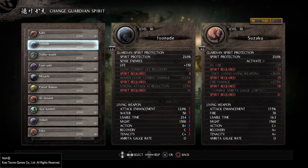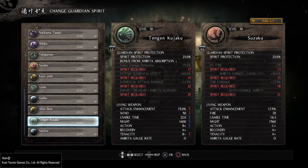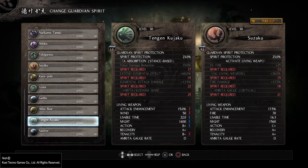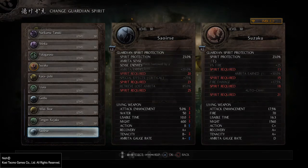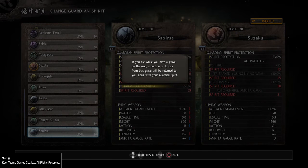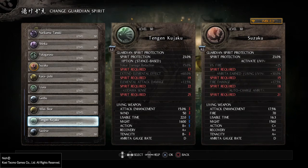For my build I went up to 25 spirit, because that is the highest requirement that spirits use for their passives — their guardian spirit protection. With Tengen Kujaku you have 25 spirit for enemy treasure, Amrita, and Kodama sense. And with Sershi you have 25 spirit for 'retrieve lost Amrita,' which means when you die your guardian spirit returns to you — I've leveled it to level 30 already so it will be lower at base level — together with a certain amount of Amrita when you die. So no need to retrieve your grave. I went with 25 spirit because I just want to be able to switch to every spirit I want to use.